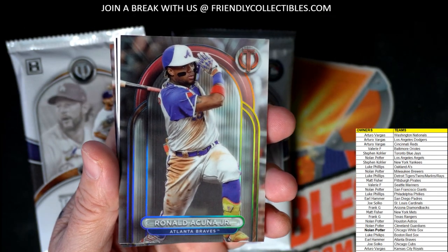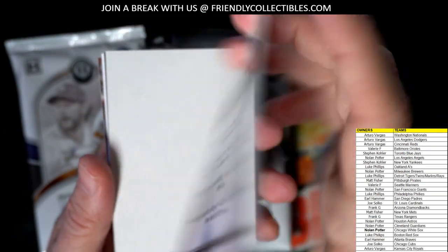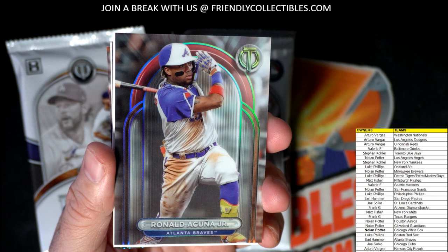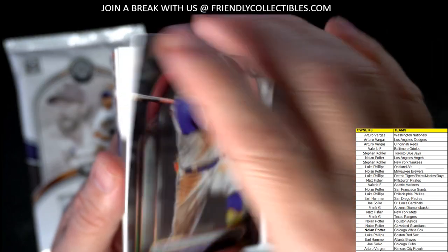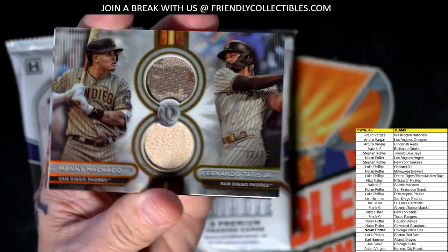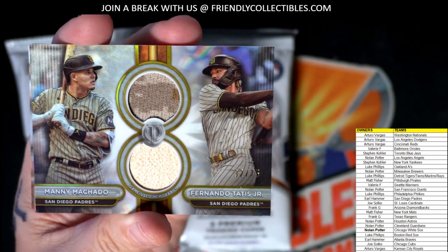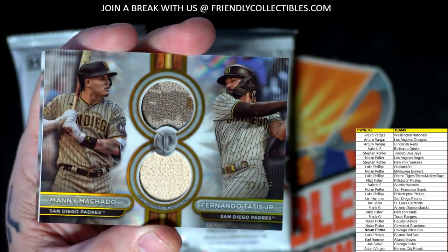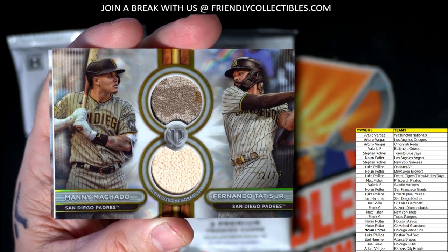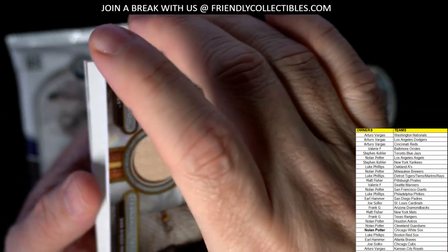We've got a Ronald Acuna Jr. for the Braves — that's going out to Earl H. Then the dummy card, and then we've got a relic right here — a Manny Machado and Fernando Tatis Jr. dual relic, wow that's a beauty! That is number 32 of 75 for the Padres, and that is Earl H. Nice one — a Tribute dual relic card.